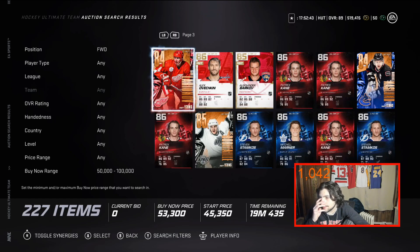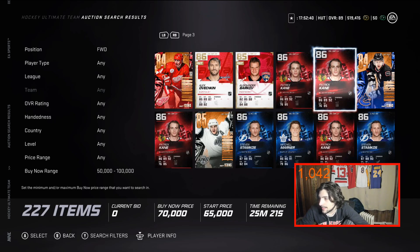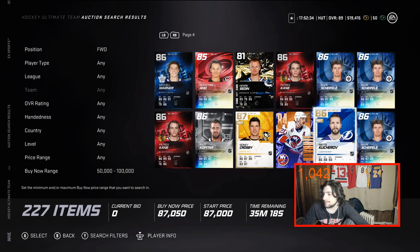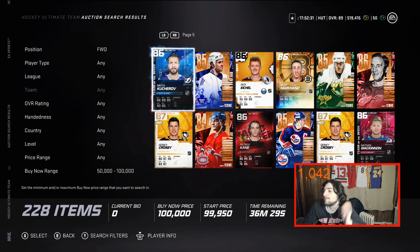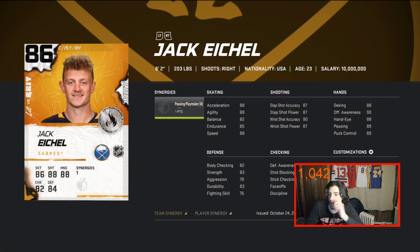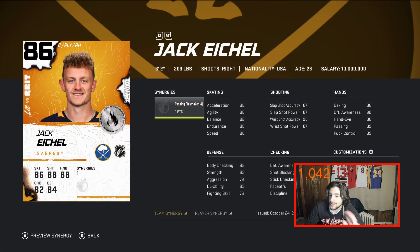Looking at other forwards, I'm seeing a lot of Prime and Halloween cards — Kane and all that. There's not a crazy amount I'd really recommend right away. However, 86 Jack Eichel is very very good. His synergy could be better, but his shot is 87-90 range, 87-87, with 88 speed and 85 endurance. He gets Distributor activated as well, giving him really good speed.